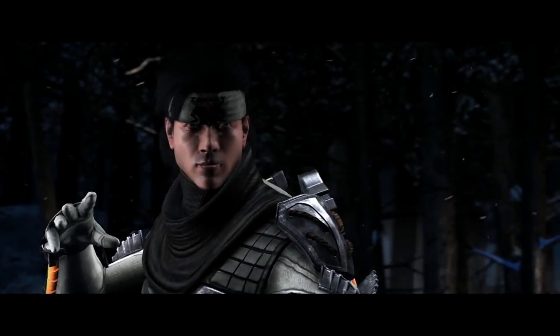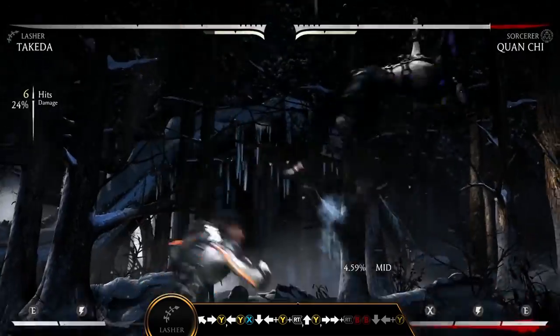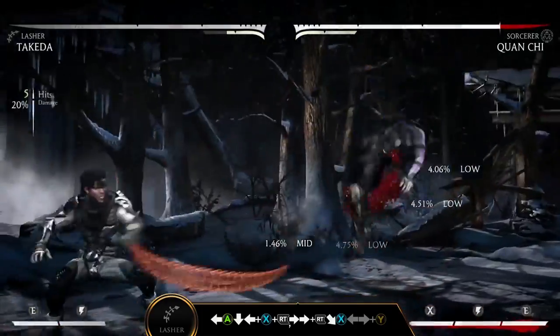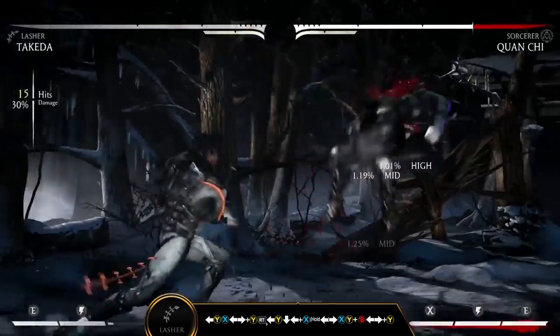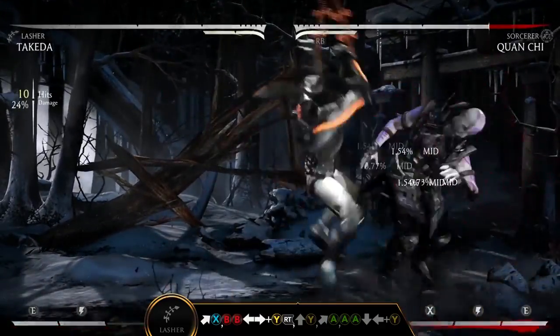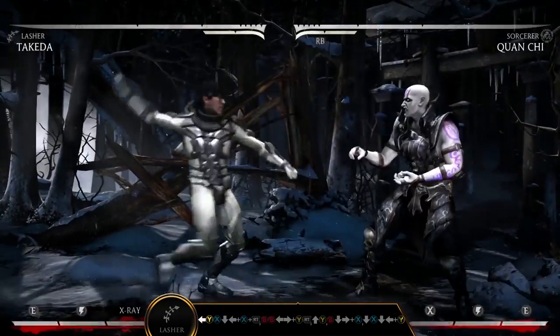Today's special: Blade Whips. In the Lasher variation, Takeda gains new air command normals and enhanced whip attacks to flay his opponents. Introduce a new threat to your arsenal with Whip Flip — down back Y plus right trigger — an enhanced low special that will launch your opponent. Use Whip Assault — back forward Y — to thrash your enemy, and meter burn your attacks to sustain the onslaught. Let fly your Trikunai to capitalize on big damage in the corner.